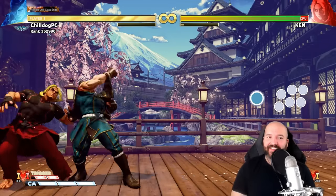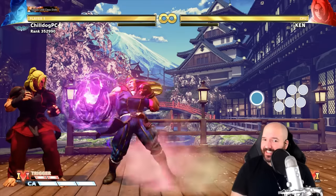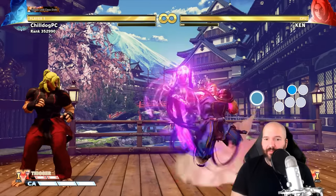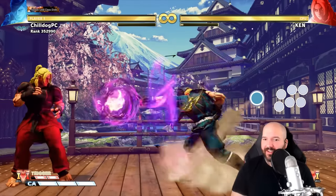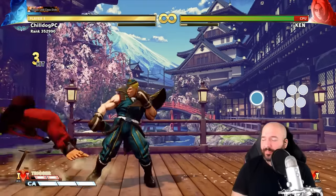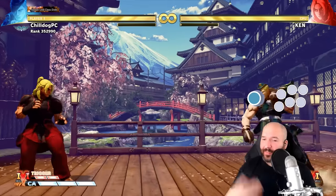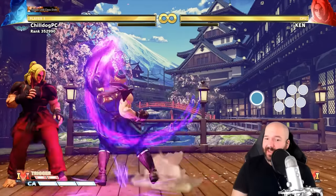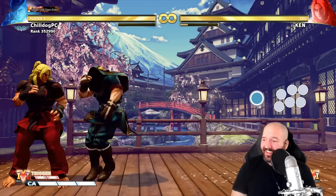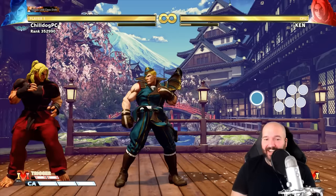A lot of his moves are follow-up based. He has an attack, and then if you press any other punch button he'll do a follow-up which becomes a fireball. With his Psycho Rising you can press punch to follow it up. So his special moves are pretty context-dependent and interesting — you just press some buttons and the move happens, no fireball motion needed.